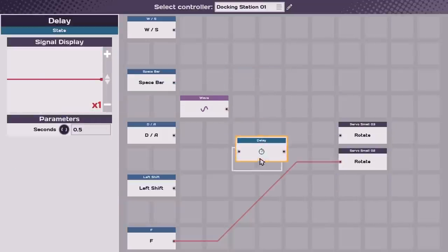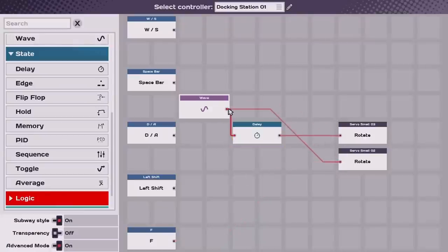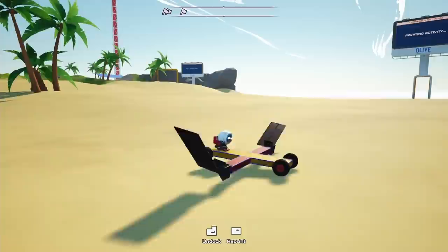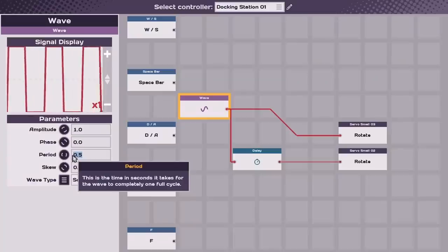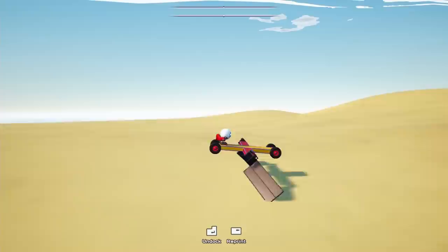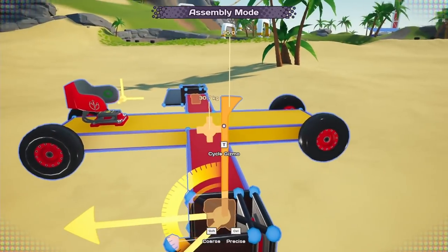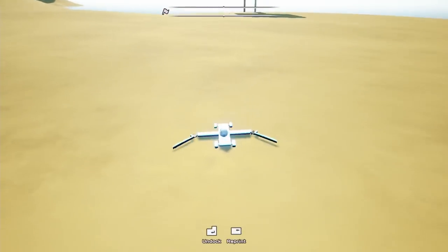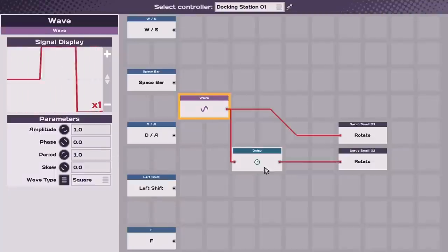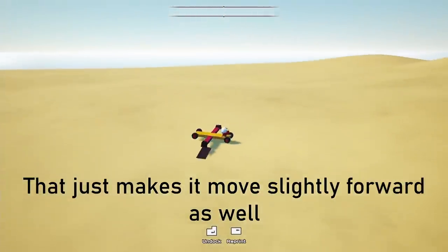Instead I used a delay node, setting it to delay exactly one quarter of the entire cycle time of the wave node. This creates a slight offset between when the blades are pushing down and rotating — rotating out of the way to cut through the air on the way up, and pushing down on the way down. It was automatically moving but a little weird at first, so I adjusted the period and delay time. After testing, the servos were aligned wrong but working correctly: the blades rotate, push down, rotate again, then pull up. I adjusted the servo positions and now it's perfectly working — blades push down, rotate back, push forward, rotate up, then push down again, creating a net force downward and a slight net force backwards.